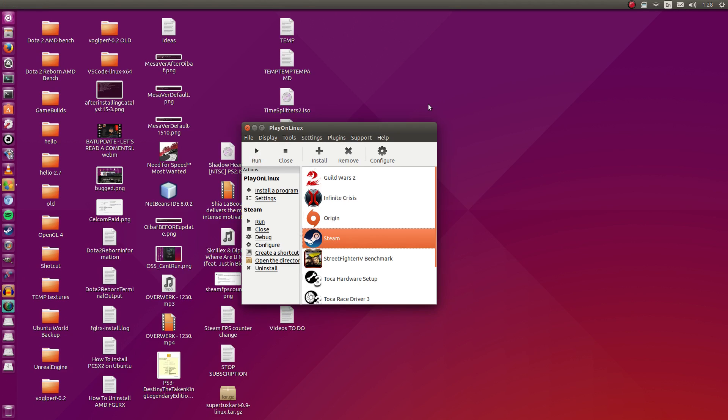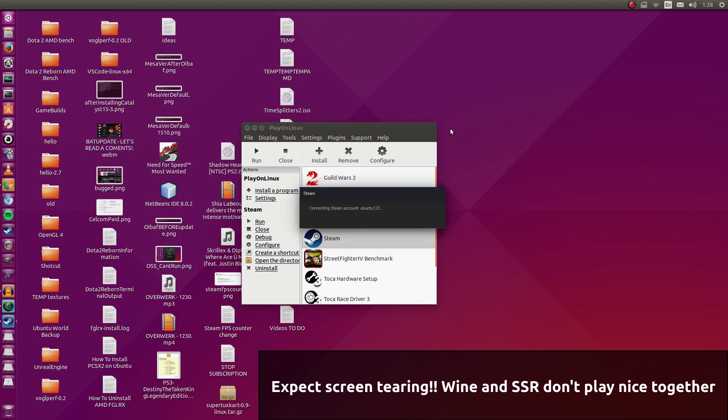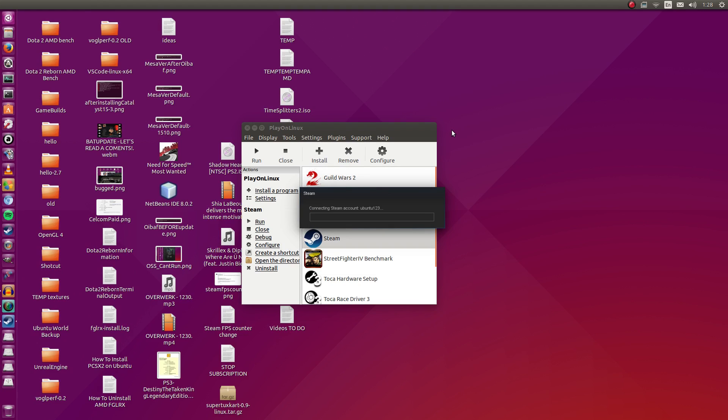Hey guys, Penguin Recordings here. In this video I'm going to be showcasing some Black Ops multiplayer gameplay on Ubuntu 15.04, running it through Wine Staging 1.7.51 with the CSMT patch. I'm going to be using this through PlayOnLinux 4.2.9 if I'm not wrong. It's a clean wine prefix, and I'm going to be running this on my NVIDIA GTX 680.